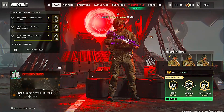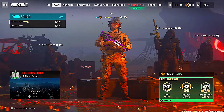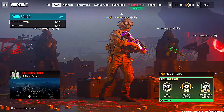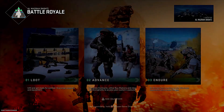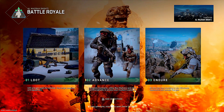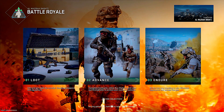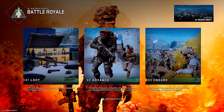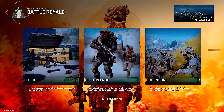For the first method, you want to load into normal Battle Royale on Al Masra — make sure it's not Rotation Resurgence or anything like that, just normal Battle Royale. After every game ends, you will get put into a new lobby automatically, so you don't have to worry about getting kicked or tying anything around your controller.